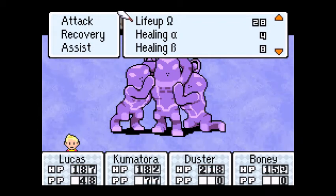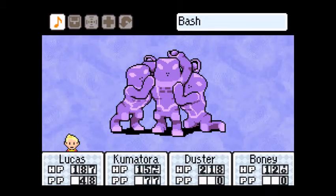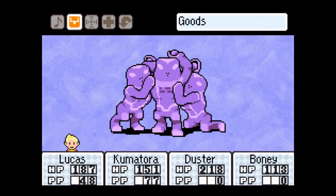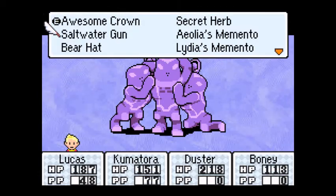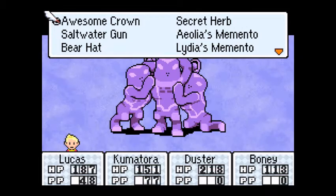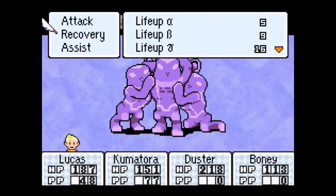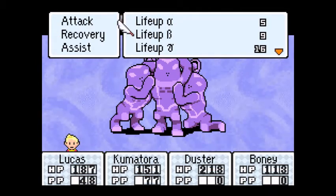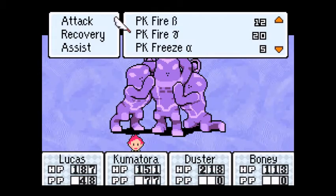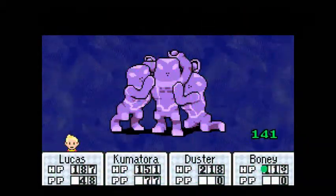Should I heal any of them? Actually, looking at Boney, I'll use some goods on him. I have nothing, so I'll just use Life Up Beta on Boney. And PK Fire Gamma. Attack, and attack — super awesome dog powers! Life Up Beta, go!